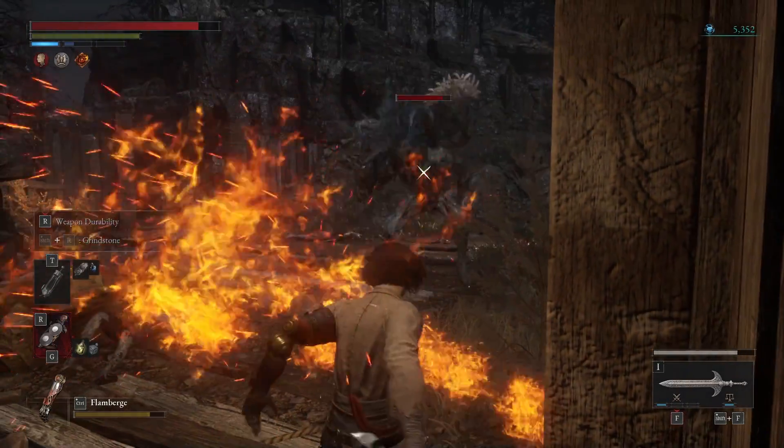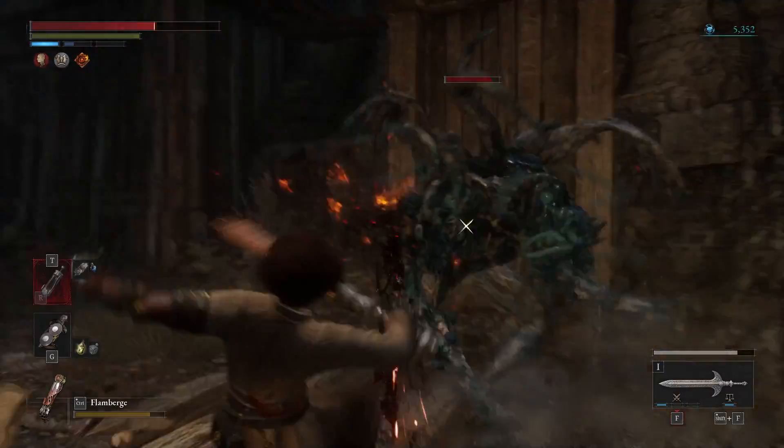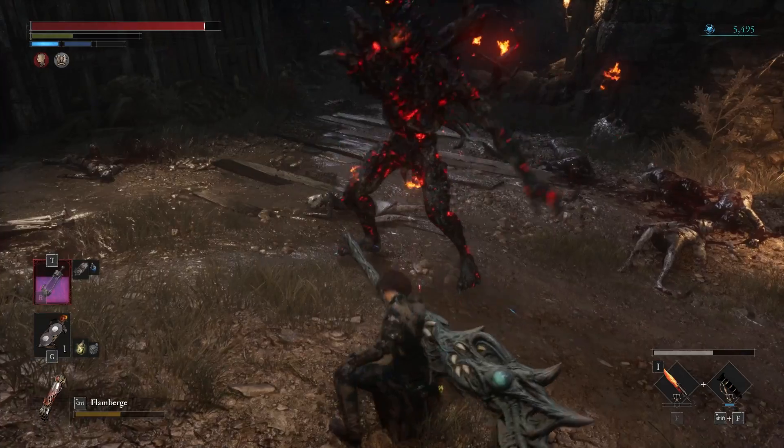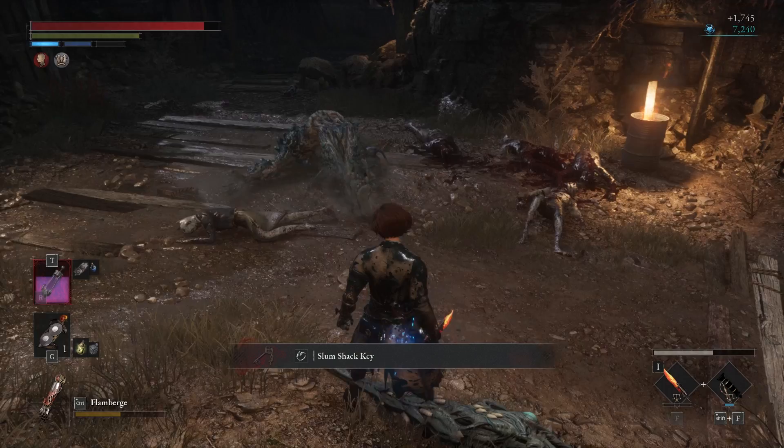Using a fire blade or imbuing your weapon with fire is highly recommended. Furthermore, use the fire legion arm to cause the burn effect quickly. Once taken down, you will receive the Slum Shack Key.